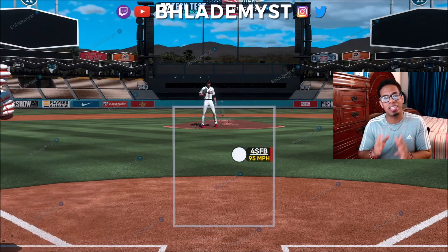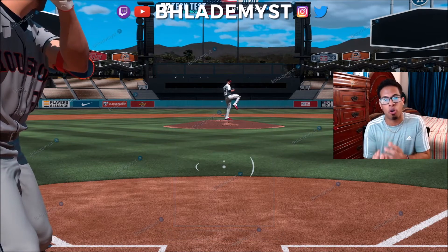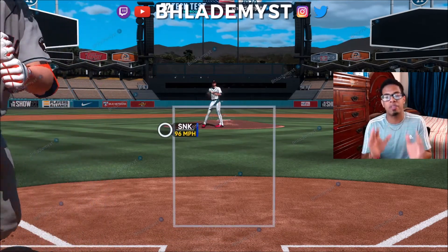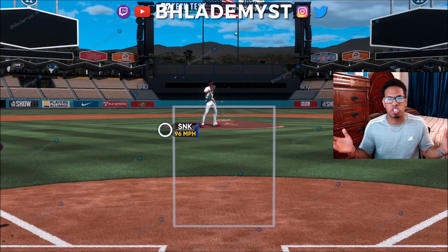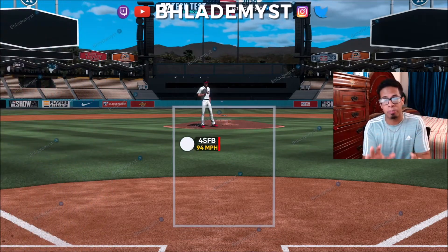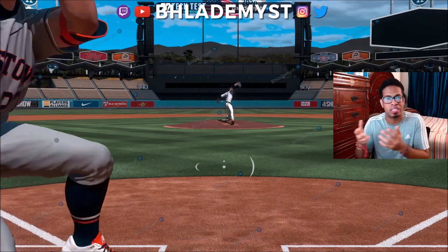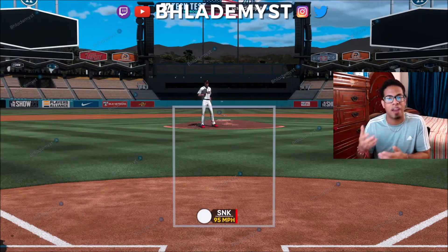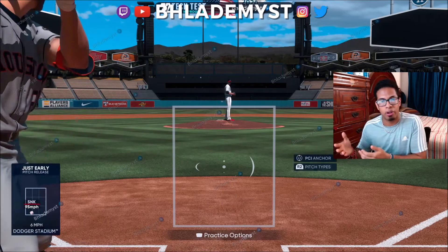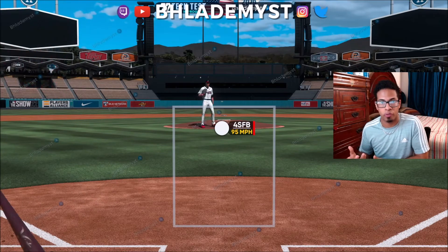I think we need to find a common ground, and the common ground is all-star pitch speeds. Even though a lot of people might say it's super easy to hit on all-star, all-star is still the average pitch speeds — the average difficulty for the average player of MLB The Show. Therefore, they will be targeting the overwhelming majority of their fan base.